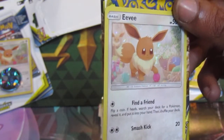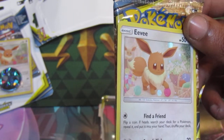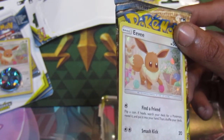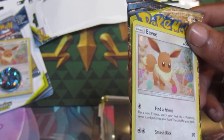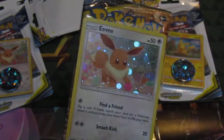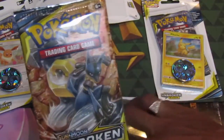It also comes with this very cool Eevee promo card. Eevee, the evolution type Pokemon — its number is 133 and it weighs 14.3 pounds. Current studies show that it can evolve into an incredible eight different species of Pokemon. It says 'current,' so there may be new evolutions coming soon. I hope we get some Galar versions of Eevee — that would be pretty cool. This is a promo card, not worth a lot, but still a pretty cool card to have.